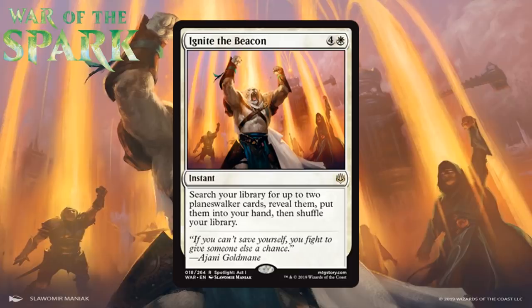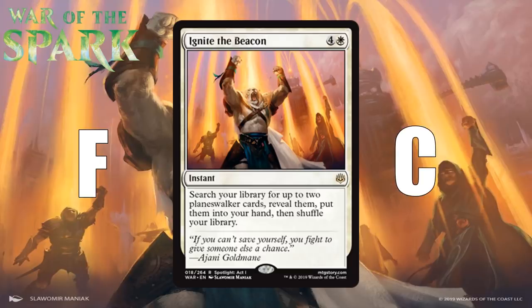Next up is Ignite the Beacon, which for four generic and a white is a rare instant. Search your library for up to two planeswalker cards, reveal them, put them into your hand, then shuffle. I think most decks in this format won't want this, because you probably need about four planeswalkers for it to be useful. Five mana to draw two cards is steep, and while the two you get are planeswalkers, temper your expectations — planeswalkers in this set don't pack the usual punch on average. I think this is an F in your typical deck, with a ceiling of maybe a C. Don't go after it early; only play it if you have a bunch of planeswalkers already.